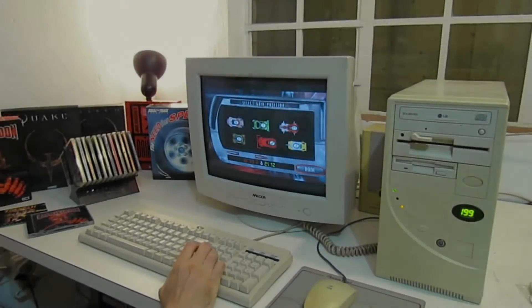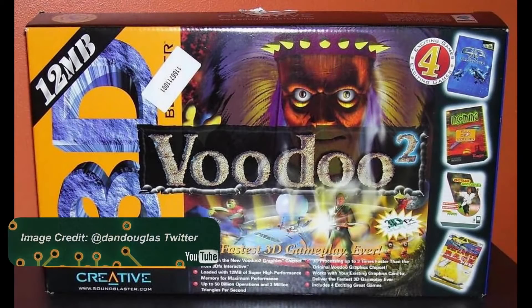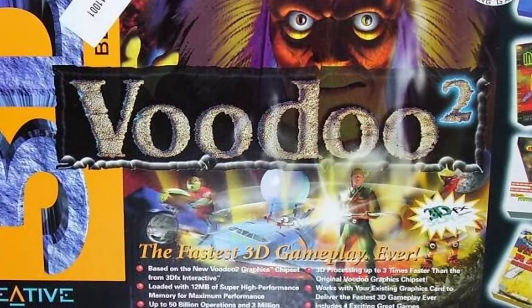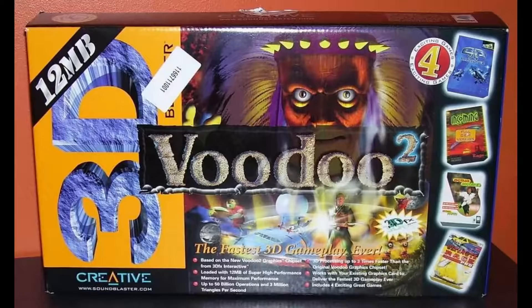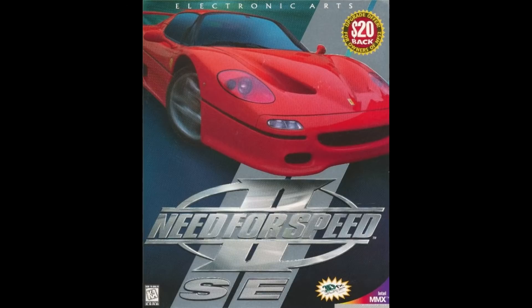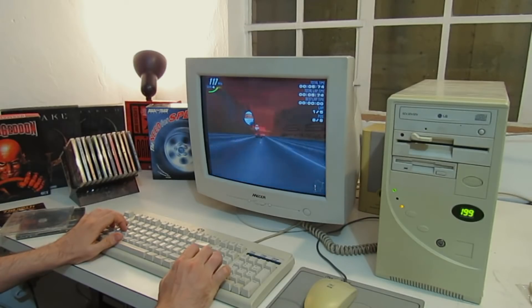Unfortunately I had to wait until 1998 to get a 3DFX card of my own, but when I did — by that time it was a Voodoo 2 — I was immediately smitten. The weird CGI Voodoo chief guy on the box, the bold 'fastest 3D gameplay ever' statement, the fact that it could do 50 billion operations and 3 million triangles per second — this was pure Voodoo magic. GL Quake, Incoming, Ultimate Race Pro, Need for Speed 2 Special Edition — they all just looked amazing and ran even better.